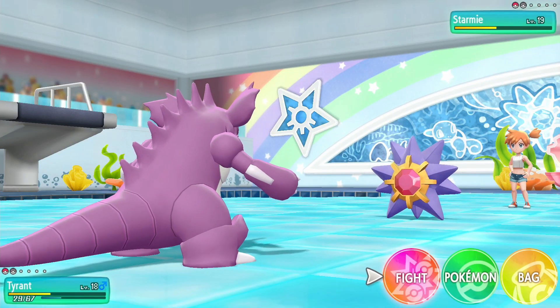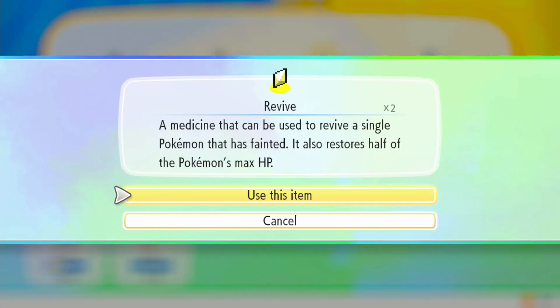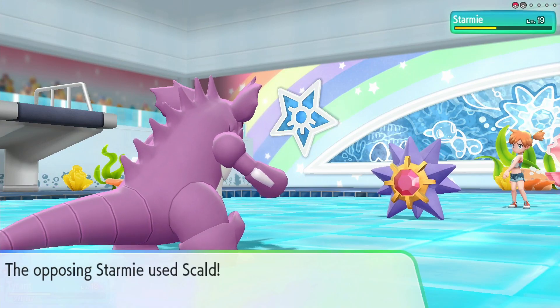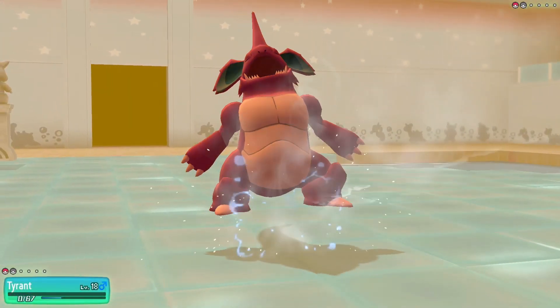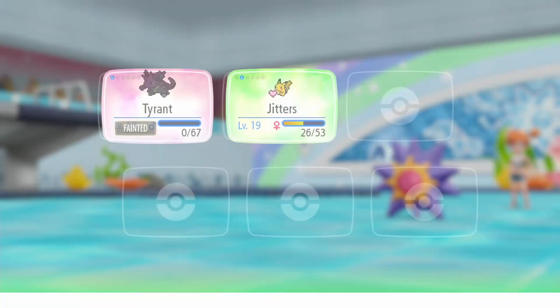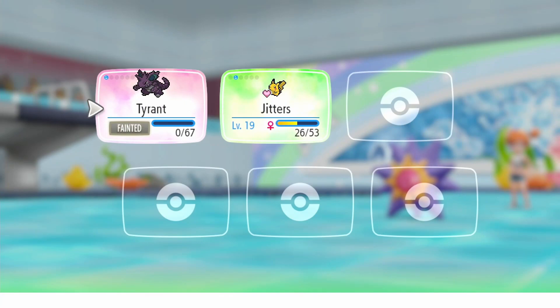I do have a revive, just in case — that'd be really bad if I lost against Misty. Wait, why is it super effective? Oh — Tyrant is a poison ground type, that's why it was super effective against it.